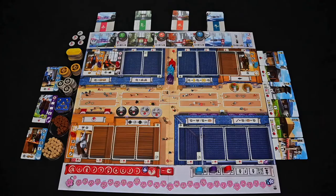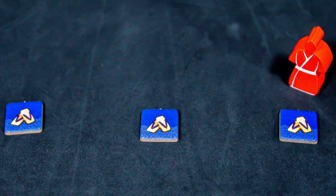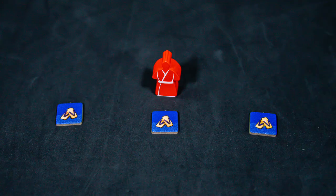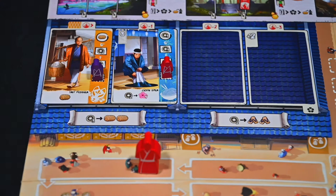Now you will move your oyakata the number of spaces based on the number you placed your ikizama meeple on. If you wish to go further, you can discard any number of sandal tokens and move that many more spots. When you end your movement, you can then do business at the shop and/or any one or both stalls.